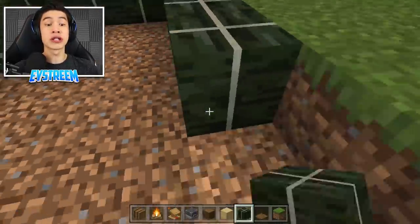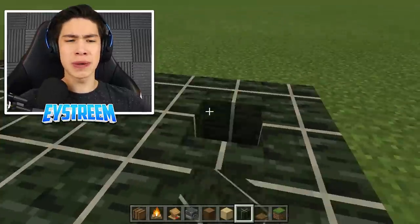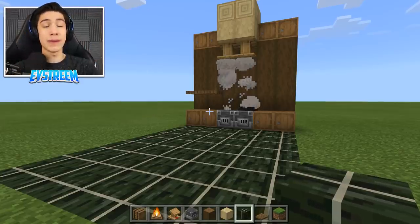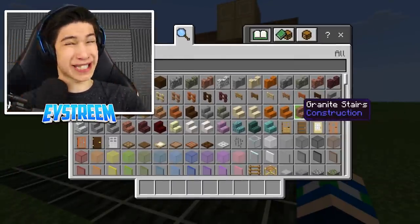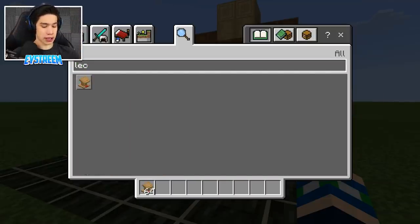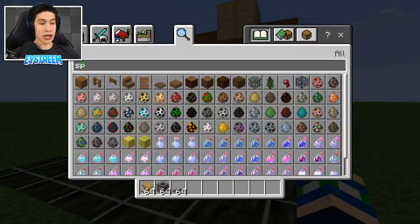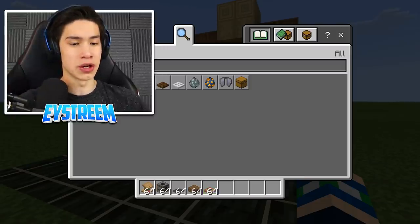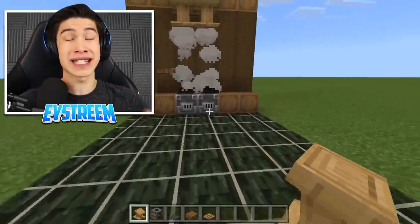There is a really awesome block known as the dried kelp block which looks great as flooring. Originally when my friend told me to use dried kelp for the floor I thought it sounded gross, but he was right — it looks beautiful. We're going to fill the floor in here. I've made the floor a little bit bigger than needed because we have a great oven set but nowhere to eat the food, so that is what we're going to be building for build number two.